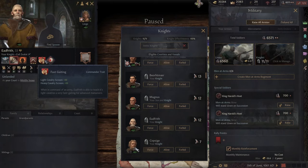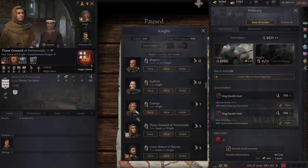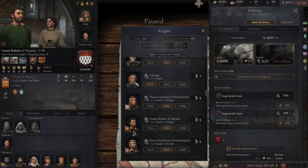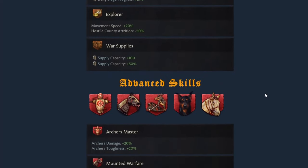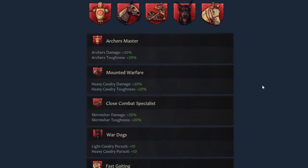Basic traits include ones such as Weapons Expert, which gives you 10% more enemy fatal casualties and plus 5 attacker advantage. Explorer gives you 20% faster movement speed and 20% less attrition in hostile counties — that's a really good one, I like Explorer. For Advanced skills, you've got ones such as Archer Master, which gives you 20% more Archer damage and toughness. There are 21 in total, so check the description for a link to the workshop.